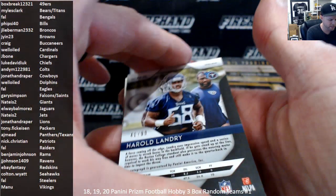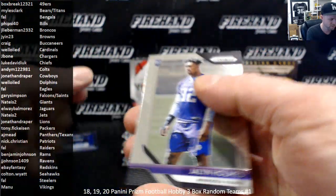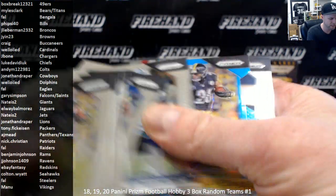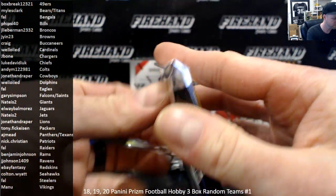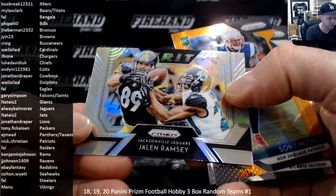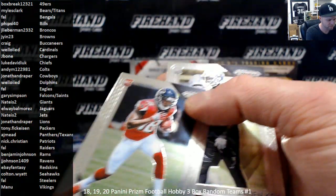First hit goes Harold Landry to 99 for the Tennessee Titans Blue Scope Auto. Bears-Titans combo, Myles Clark. Jalen Holmes rookie and Auden Tate rookie. Got a blue die cut Le'Veon Bell, numbered out of 199. Traquan Smith or Sean Evans. Jalen Ramsey grit insert. Sonny Michelle orange rookie, numbered out of 249 — Patriots. Calvin Ridley rookie and Arden Key.